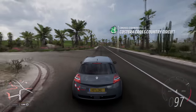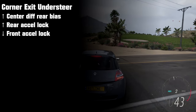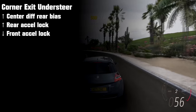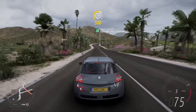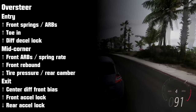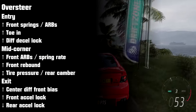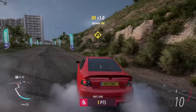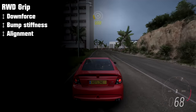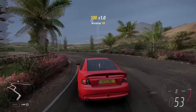For corner exit understeer, this comes down largely to differential settings — increasing rear bias on a center diff will help, and increasing rear acceleration lock or decreasing front acceleration lock will also help. If you're having oversteer problems at corner entry, mid corner, or exit, you can do essentially all the opposite things suggested for understeer — what causes understeer in one direction will usually cause oversteer by moving it the other way. In rear-wheel drive, a lot of tuning goes into improving rear grip without introducing too much understeer. Focus rear-wheel drive grip builds on downforce, bump stiffness, and alignment — but keep in mind that many builds also just need more throttle management.